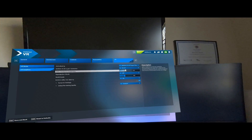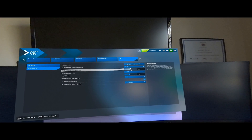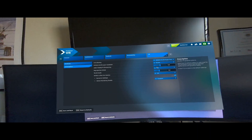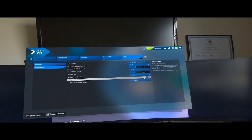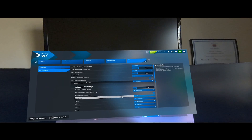AMD FidelityFX sharpening — I'll be honest, I don't notice anything one way or the other using this. It defaults to 100, I'll leave it there. I don't use reprojection mode — don't need it. I turn low latency on. I do turn dynamic settings off; I don't want that.